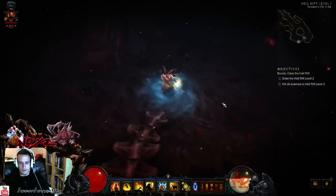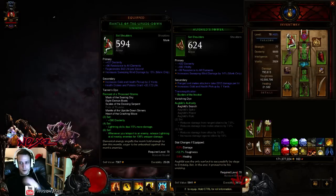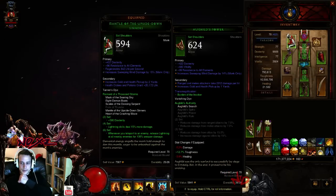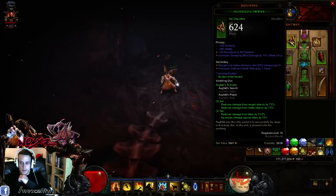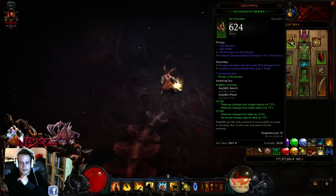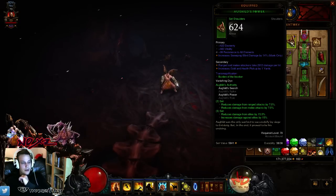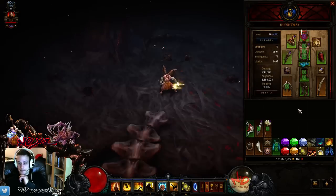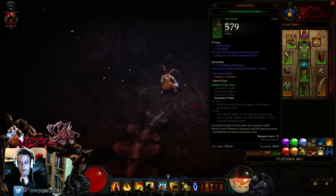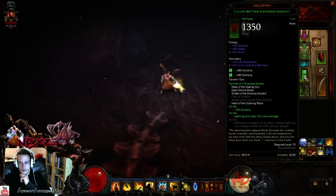If it would have been the gloves, I might have used it. But for now I'm losing all ghost power, which gives me a lot — it reduces damage from range and melee by 7%, reduces damage from elites by 15%, and increases damage by 15%. I value that higher. If I get the gloves I would use it, but as it is now it's not worth it in any way or form.